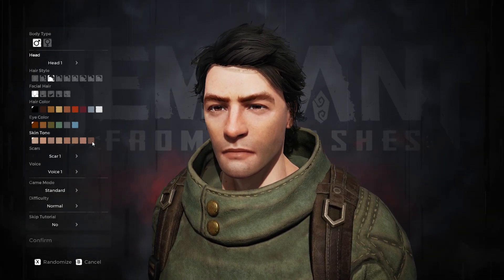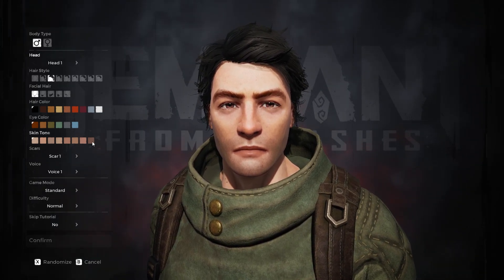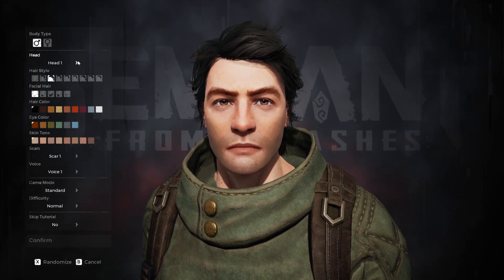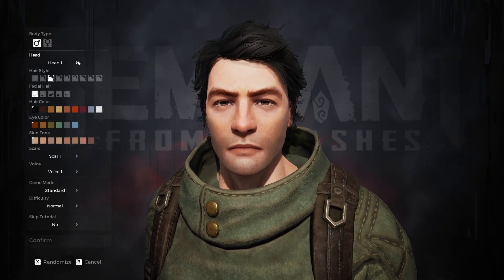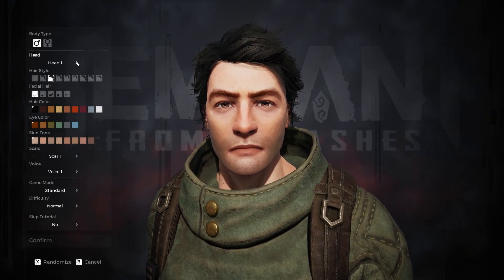There aren't a huge amount of options, but they are enough to make some pretty decent characters, and I personally really like the way the characters look here. As we jump in, we're changing our head first. This is a pretty impactful choice — probably the most impactful choice. Even though I usually say hairstyles make the biggest difference, in this case the head is probably the most impactful. It's basically your ethnicity choice, your face shape, and your eyebrows all in one.